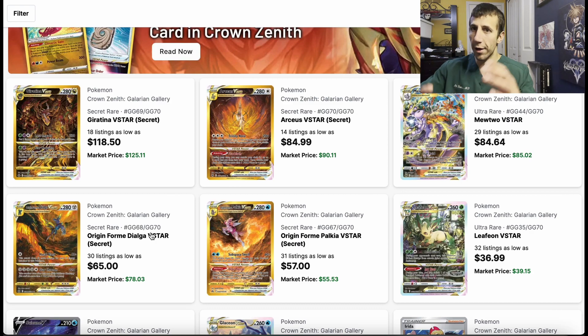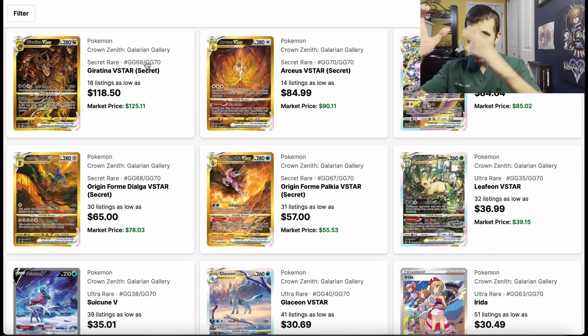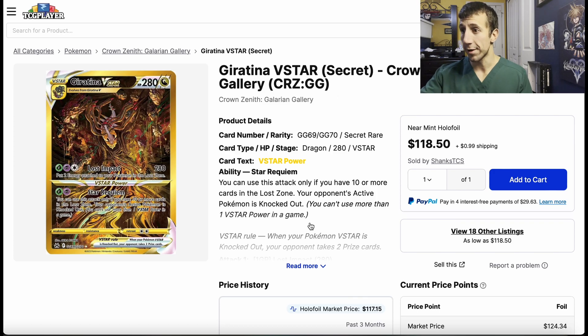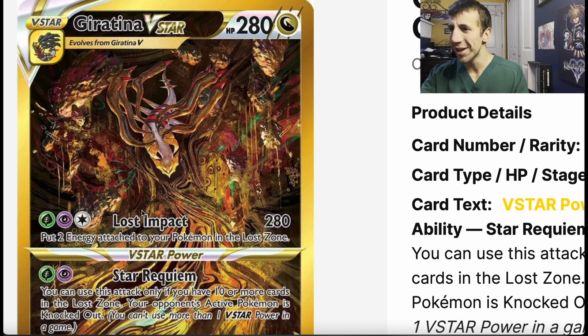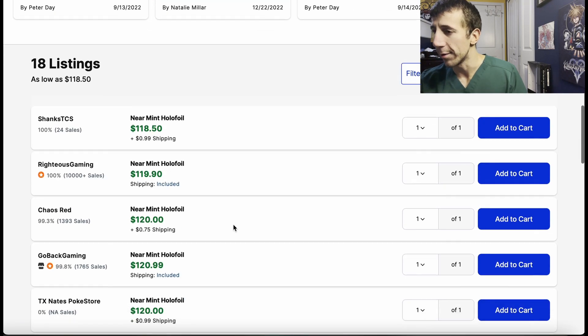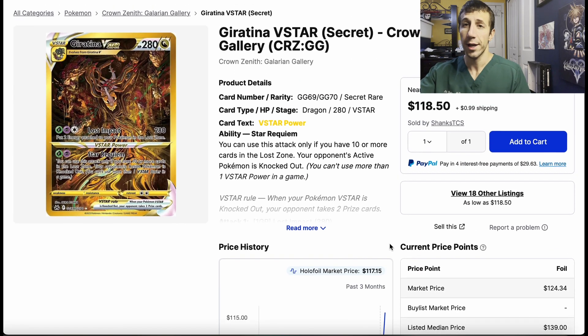When you put these cards together — it's these four — you get three and then one down here. The art comes together. You have Giratina at the bottom, since it's from hell or something. This is Giratina V-Star, a secret rare. Look at the detail — it's insane. So it's $120. Apparently before release it was around $87, and now it's $120. I don't know what's going to happen to these prices.